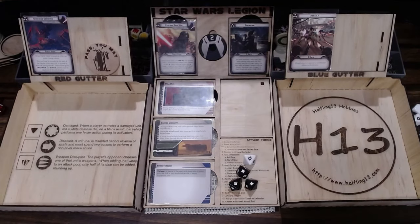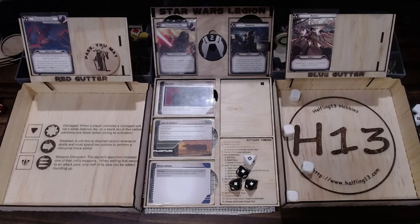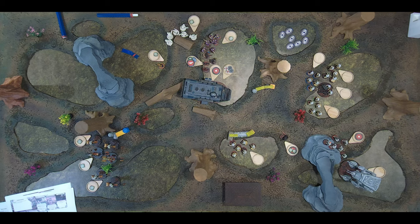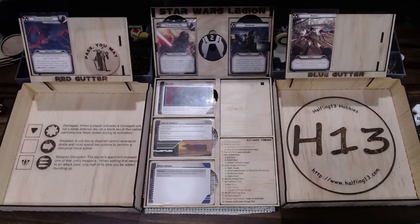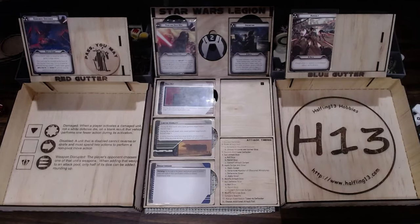It's white dice, right? Yeah. Four. How much health does it have? Eight. So it's broken — oh yeah, okay. You want to roll the break dice. Yellow is damage — when you activate it, you roll white defense dice. On a blank result, you perform one action only.